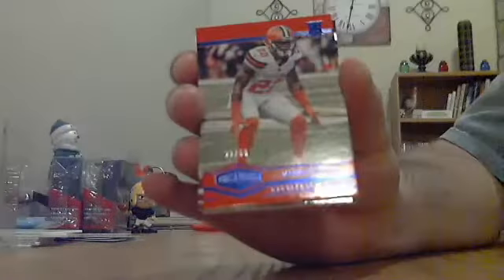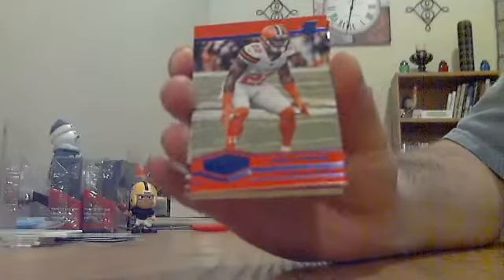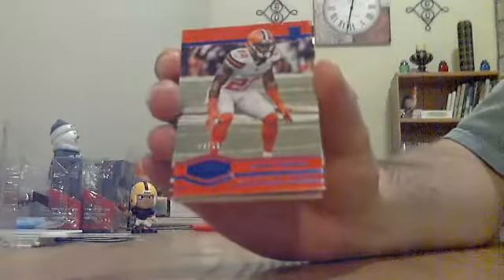The back ones should be a base card — yep, looks like it's a rookie. Nice one for the Browns: Jabril Peppers. Jabril Peppers rookie out of 50. Nice and low numbered.